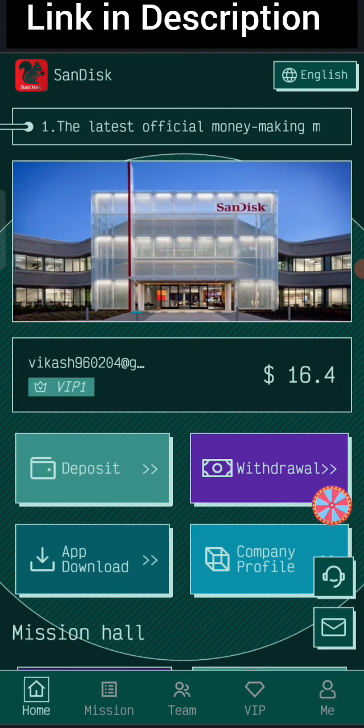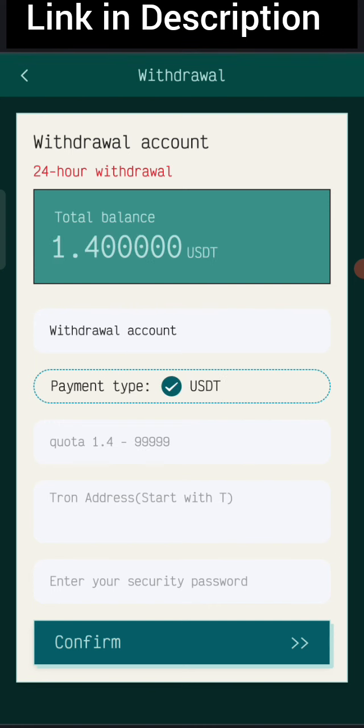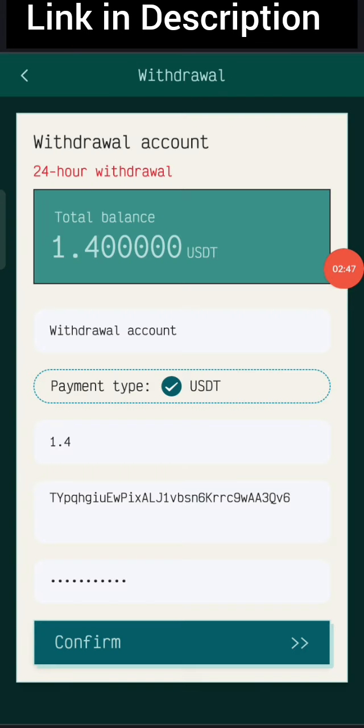Now I will show you how to withdraw your commission. Click on home, then click on the withdrawal option. You can see on the screen 1.4 USD is available for withdrawal. Enter the amount, then enter your wallet address, then enter your security password. I am filling in all my details now.